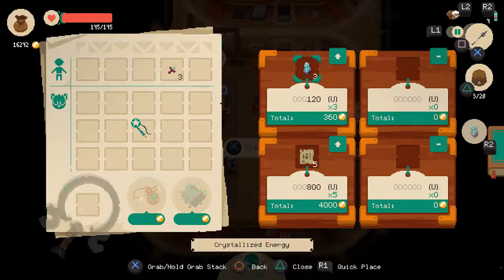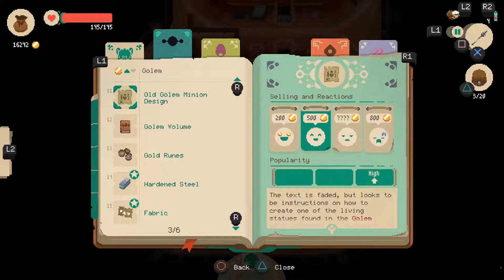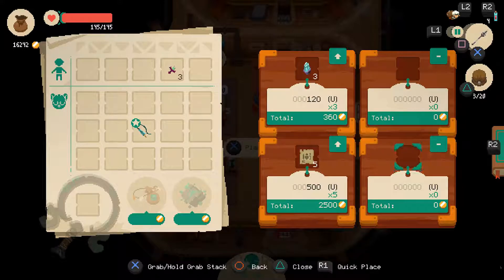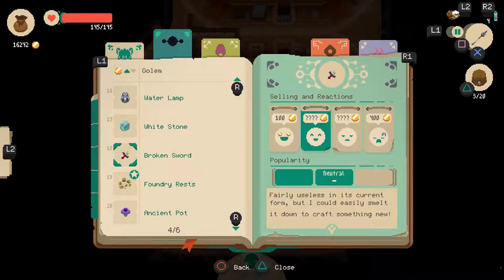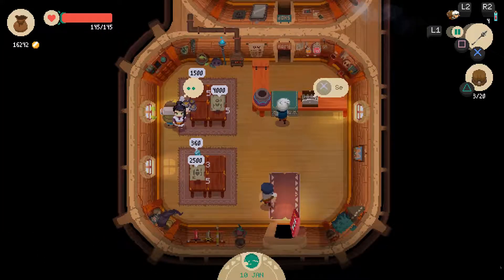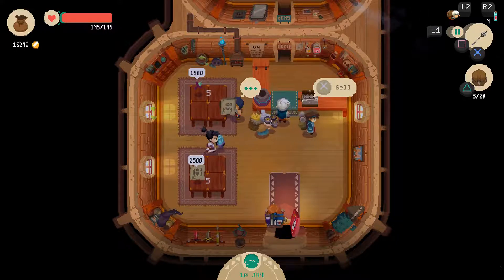Those are too expensive — 800 is too expensive. That one's actually fine on 500. So 400 is too expensive, let's go to 300. So those gold pebbles have a good price now.